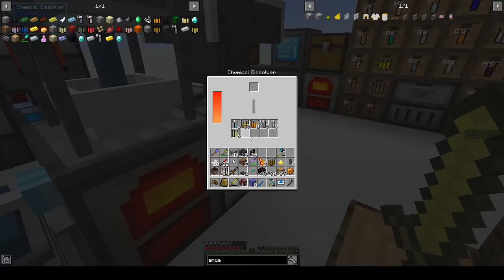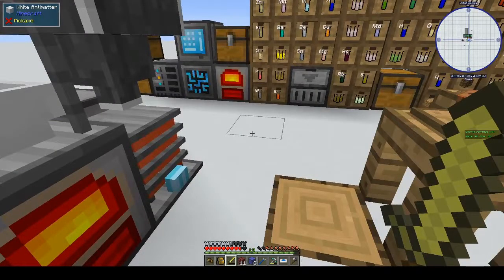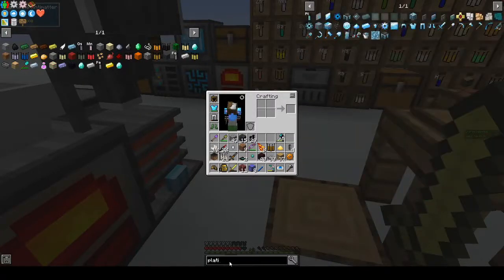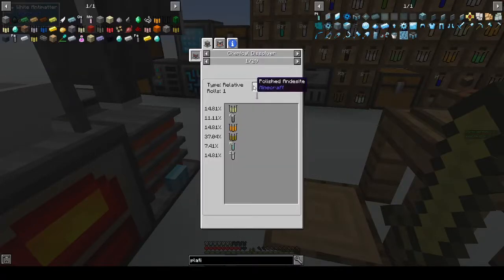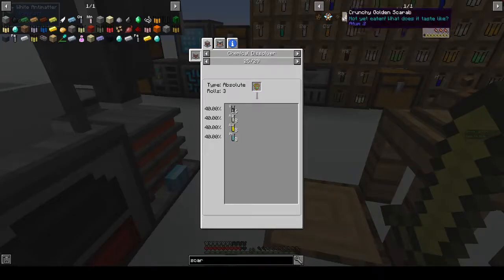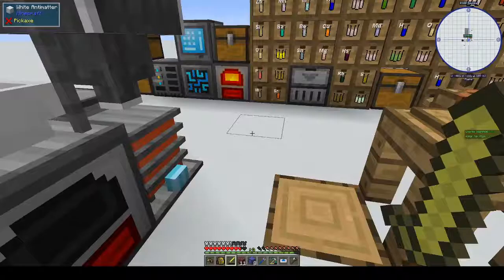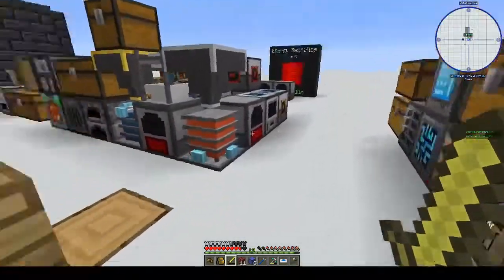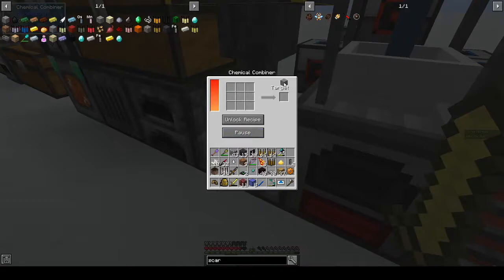We don't have enough for a platinum ingot — are you kidding me? Are there other ways to get platinum? Searching: andesite obviously, platinum ingot, platinum ore — I doubt we have any platinum ore, and everything else is going to be from Atoom. We only need one for the scarab, so let's just make more polished diorite. That's how we're going to do it.